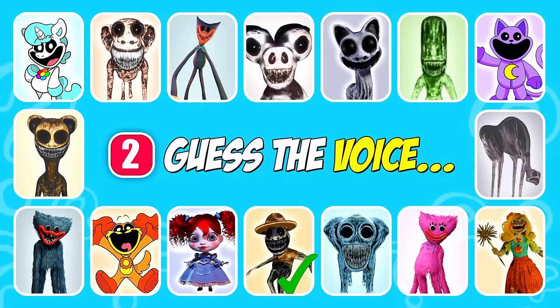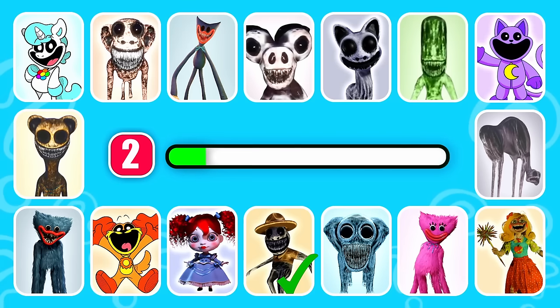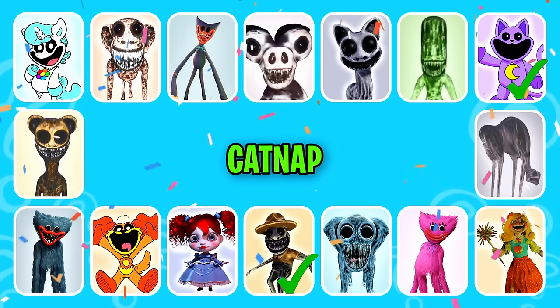Guess the next one. This character has triangle shaped ears. That is correct, it's Catnap!